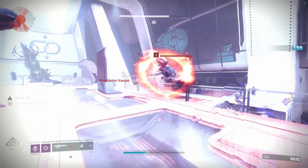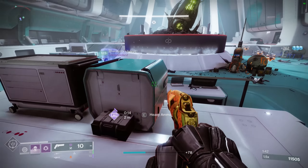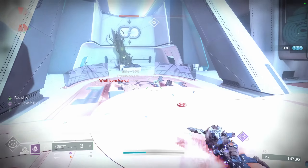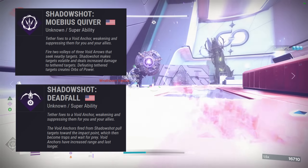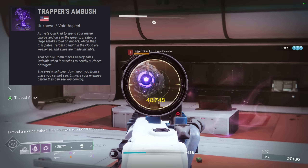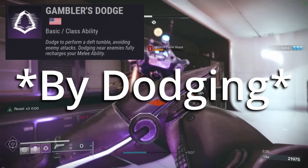Last up, we have the Hunter build. This build is kind of a staple of GMs, as most hunters tend to run it or a slight variant. This build takes advantage of Omni-Oculus, which gives everyone you make invisible a damage resist. Every teammate you make invisible with a smoke bomb also gives you half your smoke bomb back — so making two teammates invisible gives you a full charge of your melee back. For the super, you have two choices: Mobius Quiver, which fires multiple volleys of arrows that weaken and apply volatile to targets in its radius, or Deadfall, a single-shot tether that lasts longer. For aspects, run Vanishing Step so you go invisible when you dodge, and Trapper's Ambush so you can make teammates invisible with your smoke bomb — you can simply throw it with your melee ability. Use Gambler's Dodge so each time you go invisible, you regain your melee ability.